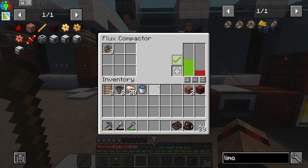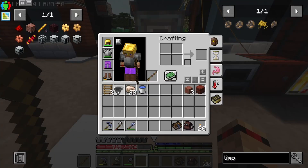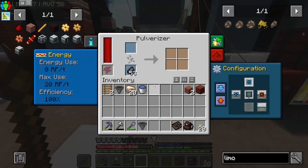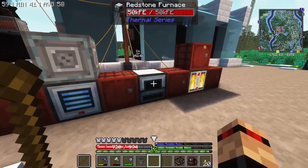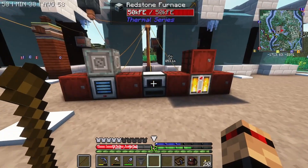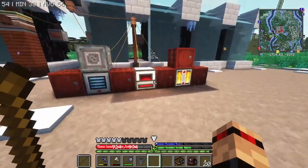It's only going to — this doesn't have an output slot, so this must output to the bottom. I might have to lift this one up and put a hopper in between. I've got a load of raw iron right there. The Redstone Furnace is going to be a lot slower because it does it one by one. But it's automatable, whereas — oh there we go, you can already see it.